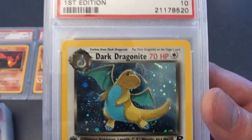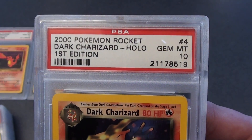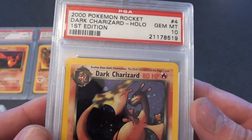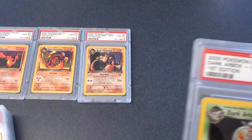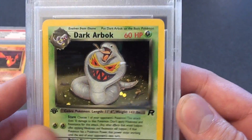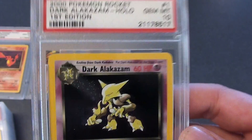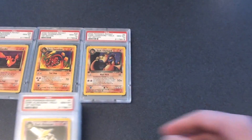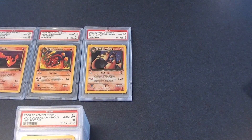Holographic Dark Dragonite. Holographic PSA 10 first edition Dark Charizard — that would look good with that set. And holographic Dark Arbok. Last but not least, holographic Dark Alakazam — PSA 10.